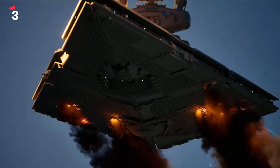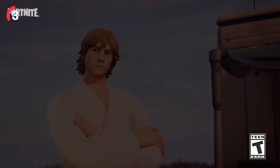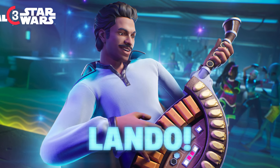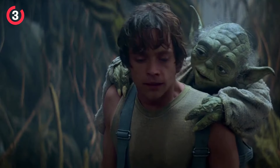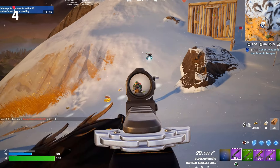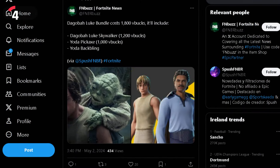This year's May the Fourth event is coming along with tons of brand new content, including some that we didn't expect. We're obviously going to be getting Lando Calrissian, as he was teased the other day. We'll also be getting an all-new Luke Skywalker skin, which is actually called Dagobah Luke — from the part of the movies where Luke travels to a planet to find Yoda.